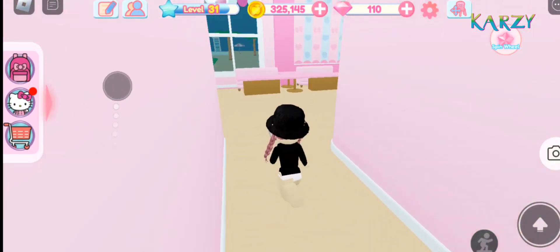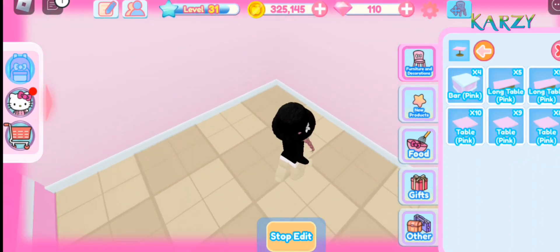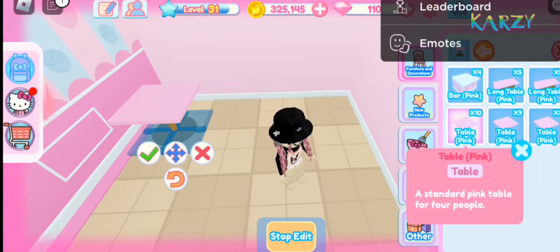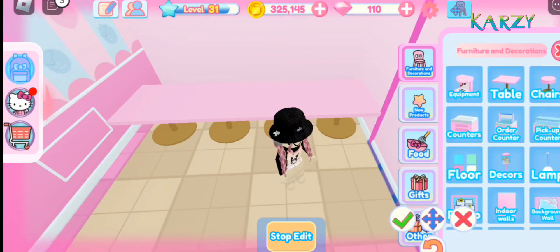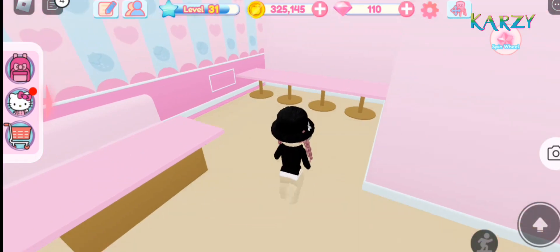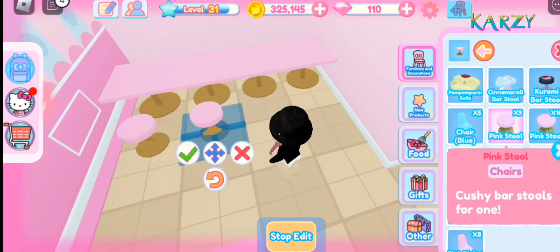Let's go and decorate. First we have to decorate here. I'm gonna add tables so people can sit. I'm gonna make like a modern design, because I got inspired by putting these walls. I got inspired from another person's creation of their cafe.